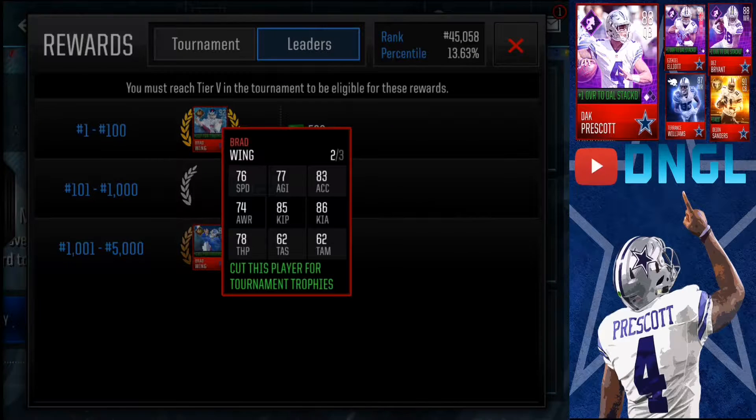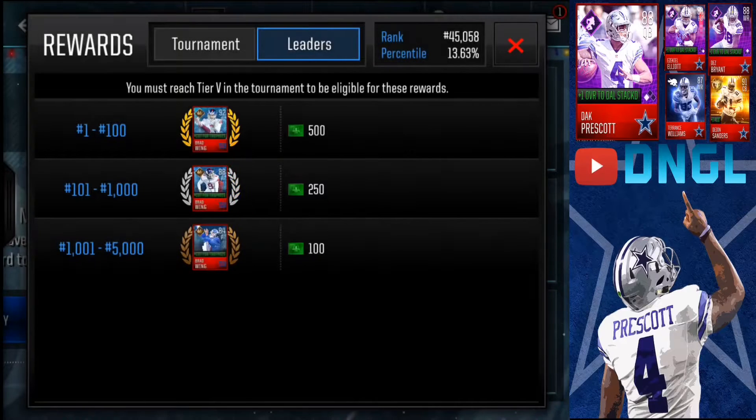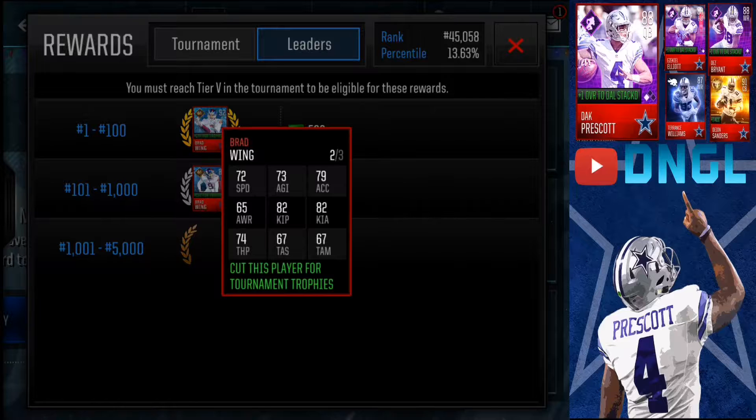Now let's look at the 88 overall punter — pretty much just a little bit worse version of the 92 overall. The 84 overall, which I'm sure most of you guys will be getting, has pretty weak stats overall. What can you expect, right? It's only 84 overall: 82 kick power, 82 kick accuracy.